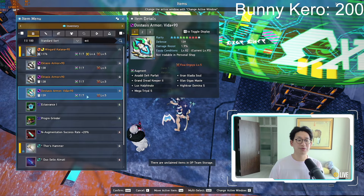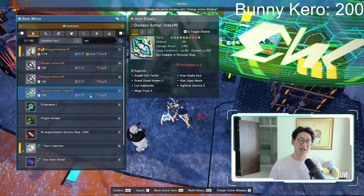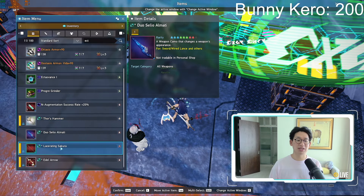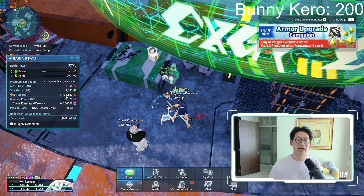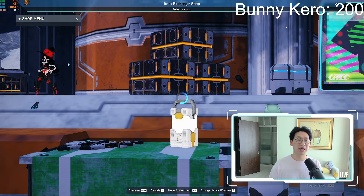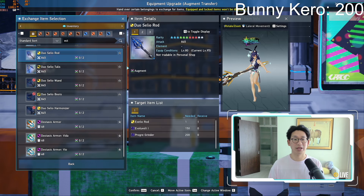Do keep in mind that you definitely want to make at least one Dostasis Armor, because as you saw earlier, we just completed another limited time task, which gives us the Weapon Camo as well as 1.5 million Meseta. So you definitely want to make at least one Dostasis Armor, even if you're not planning to use it, just so that you can get that 1.5 million Meseta.